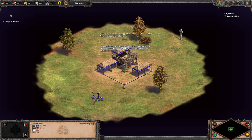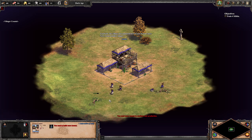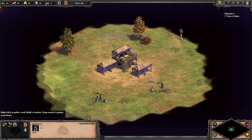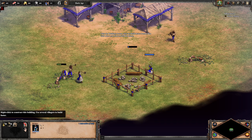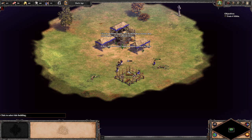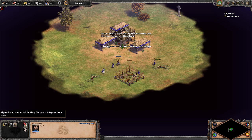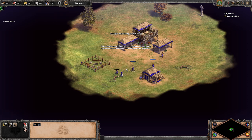I also notice that the production progress shows on the top. Good job — the villager has appeared. Now create another villager. We need more houses; you need additional housing to support your population. To build a house, click a villager, click the buildings button, then click the build house button and click where you want to place it. If more than one villager builds a building, it will go up faster. I actually forgot about that. Each house supports five units.